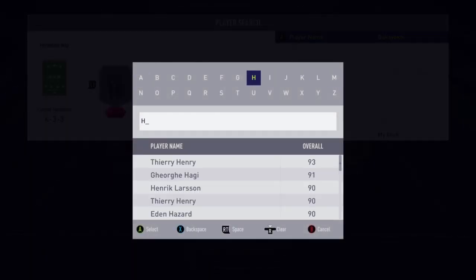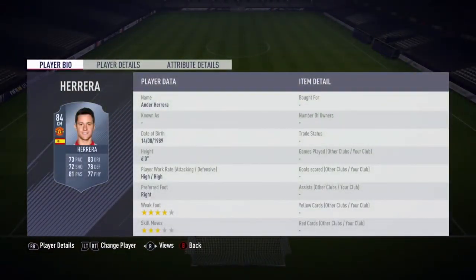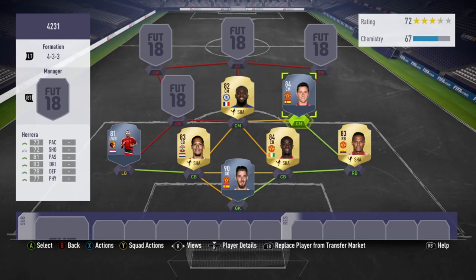The second centre mid, or CDM, is going to be Ander Herrera. He's got different work rates to Bakayoko — he's got high, high. I recommend having two CDMs with different work rates. You don't really want two CDMs that both have medium attack and high defence, because they're going to be doing exactly the same job. You want one of them to engage in the play a little bit, go further forward. So that's why I've got a medium-medium and a high-high. If you've got the coins, take out Bakayoko and put in Kante, or take out Ander Herrera and put in Kante, so they'll both have different work rates. That's the reason we've got Ander Herrera, and he obviously provides strong links.